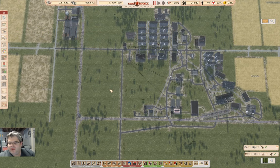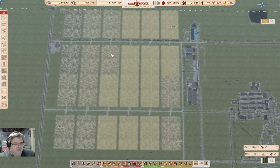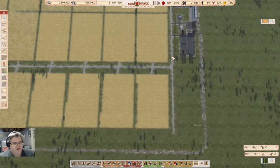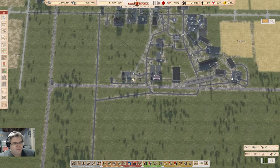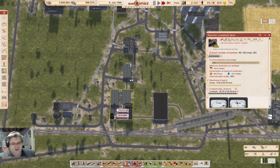Hey everyone, welcome back to Lucky Corners. This is Soviet Republic here. We're sitting up at Rancho, where we've got fields with crops on it, and we're going to have some harvesting happening real quick here, which will get some stuff coming in.